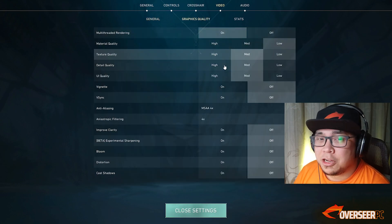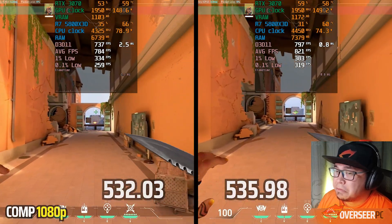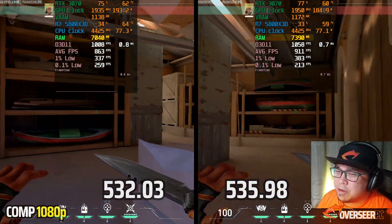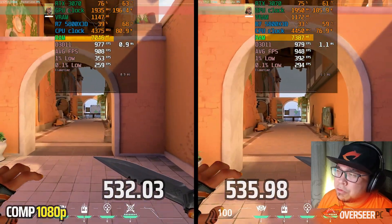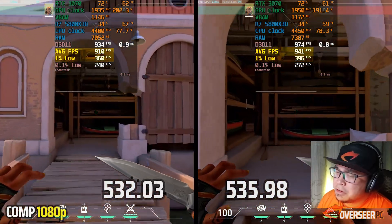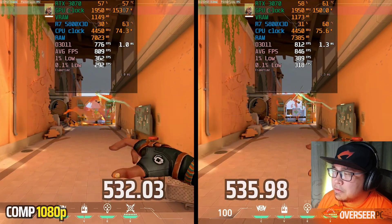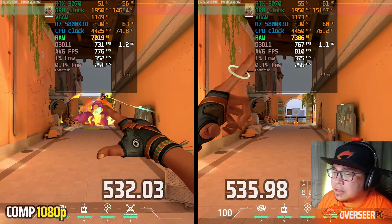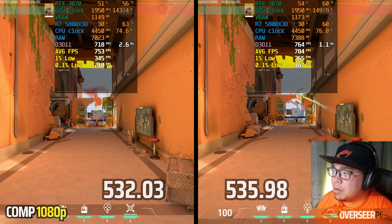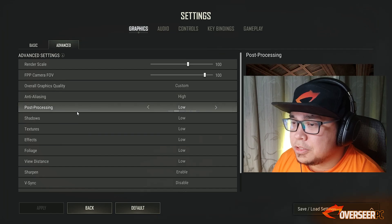Moving to Valorant with competitive settings at 1080p. VRAM is slightly higher on the latest driver, which is negligible, and system RAM usage is also a bit more. Performance appears better on the latest driver with better average FPS and 1% lows. On heavy action scenes, VRAM and RAM remain slightly higher but overall performance is still better. The 0.1% lows are a bit twitchy, but you probably won't notice a difference in practice.